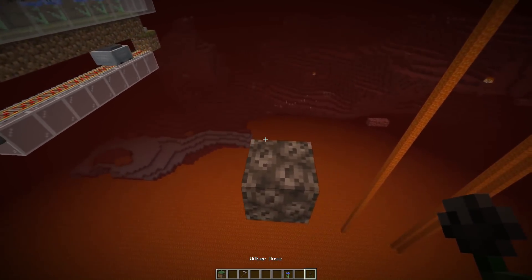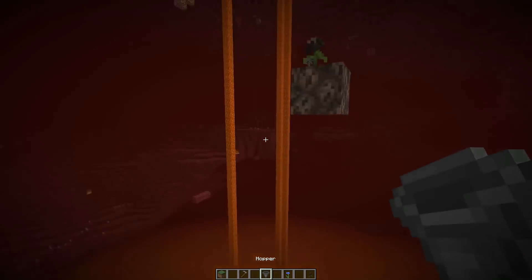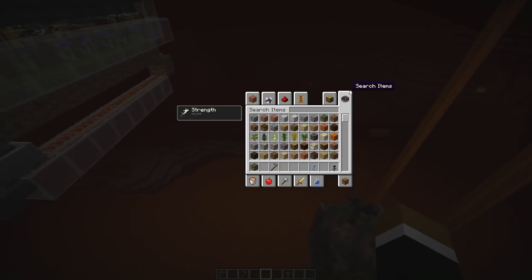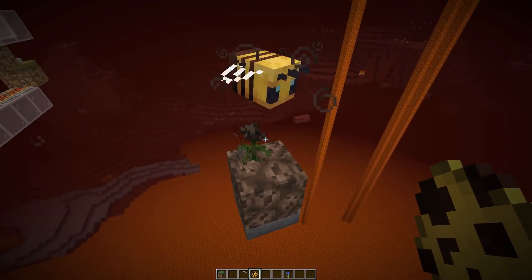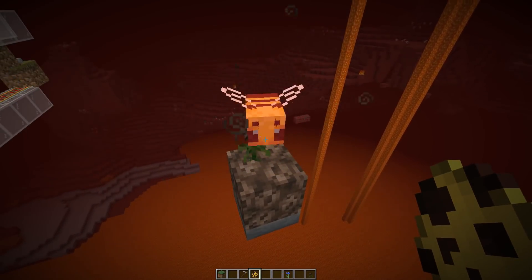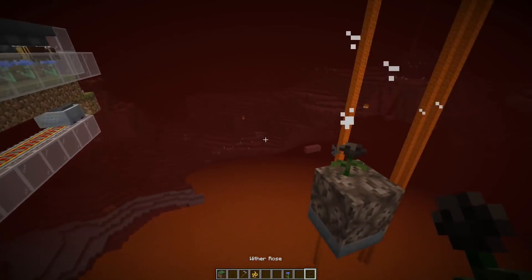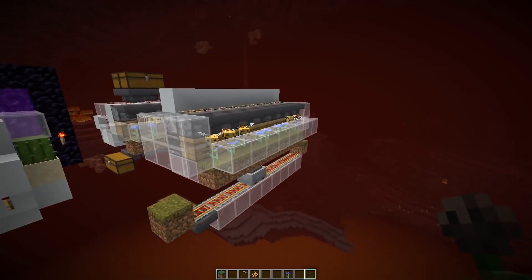Since somebody suggested it last time: using a wither rose on soul sand — which you can also use to pick up items through it — doesn't work. The bee is actually attracted by the wither rose and would try to pollinate it, and it also gets killed by it. You can actually breed bees with the wither rose, but it would also kill the bees, so that's not an option.